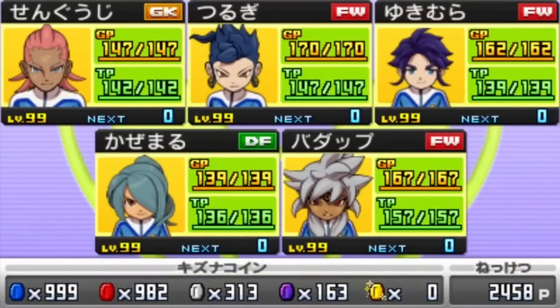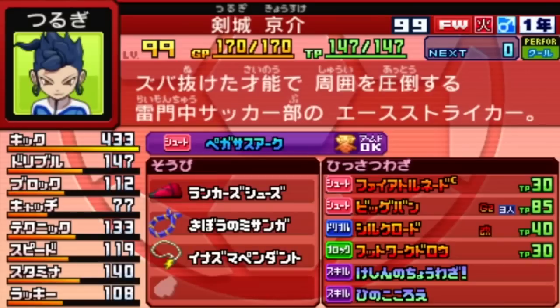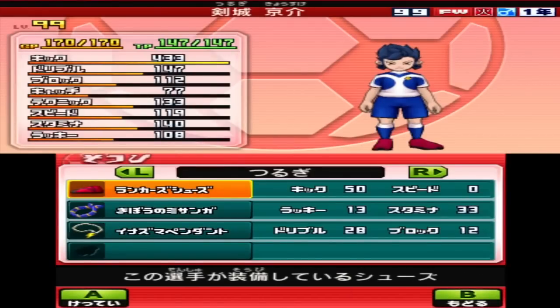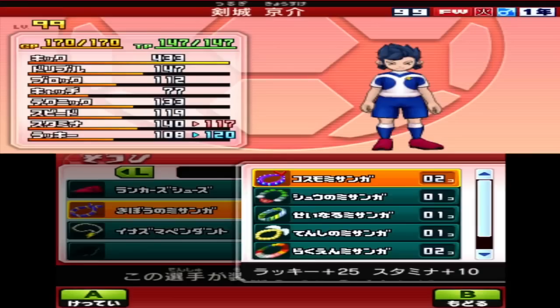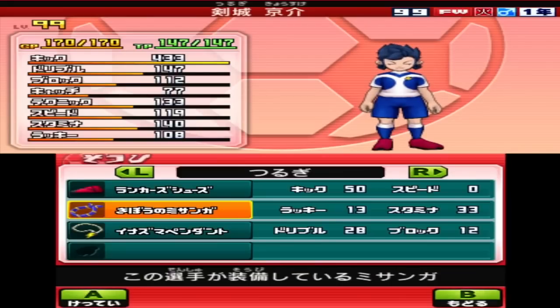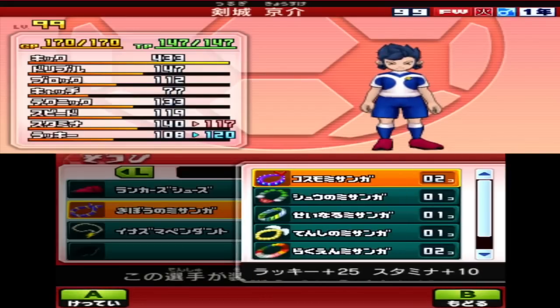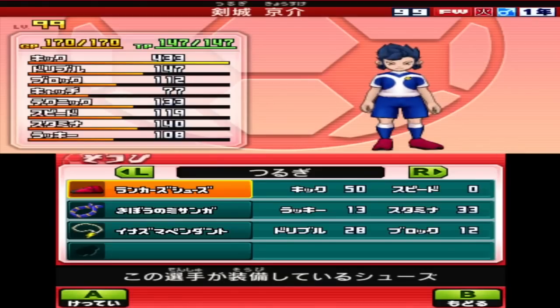Just before we miximax those two, I want to show you what you actually need. We are going to miximax Tsurugi and Hakkyuu; you will need to have Grand Luster already because we are going to use that. For Tsurugi you need to have a maxed out kick set, and I recommend you give him the Boots of the Destructors which give him 50 more kick attribute points. I also recommend giving him this technique item — I think it's called Misunga or something — because he will get more technique points with it.